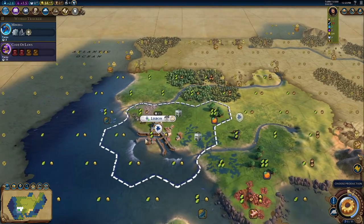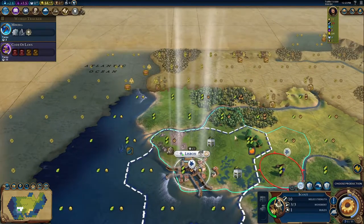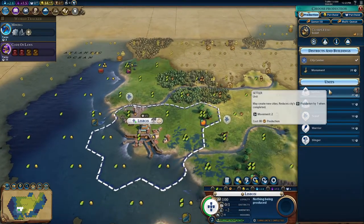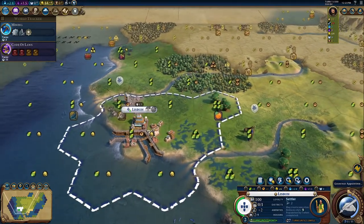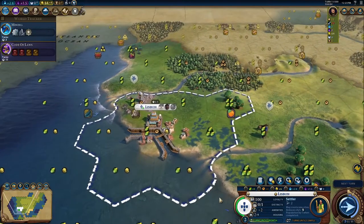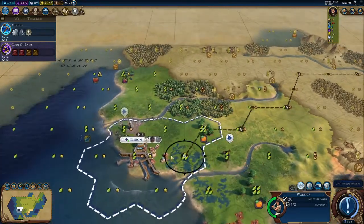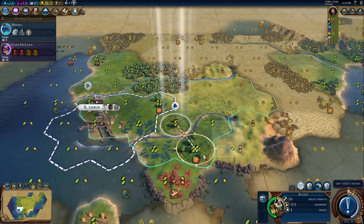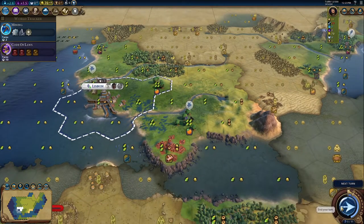Let's send one scout north and bring the warrior back. I think we should immediately start working on a settler — the city is growing super fast. Let's get Bagdus because I still don't want to lose any population once I get the provision promotion. I may be missing a goody hut, but I don't want to pump out an extra warrior when I could be working on a builder.